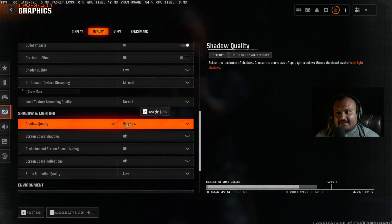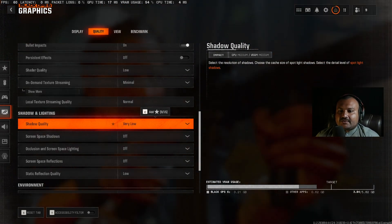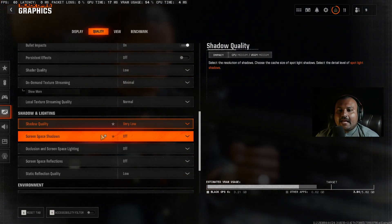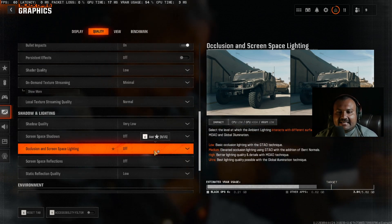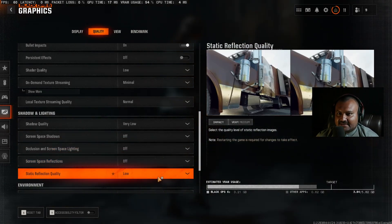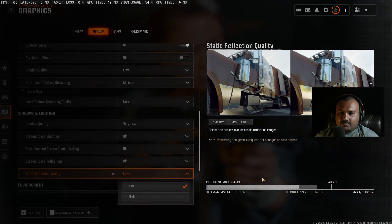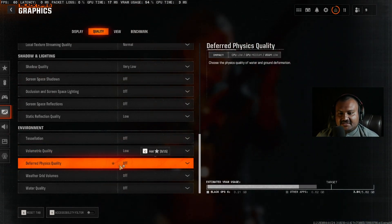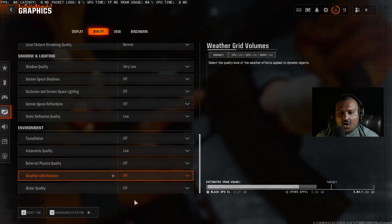Shadow quality is very important for both performance and presentation, but since this is a competitive esports title, set shadow quality to very low — we can't turn it off, otherwise I would. Screen space shadows — off. Occlusion and screen space lighting — off. Screen space reflections — off. Static reflections — low, as there's no off option. Tessellation — off. Volumetric quality — low. Deferred physics — off. Weather grid volume — off. Water quality — off.